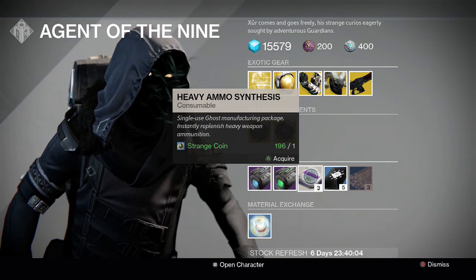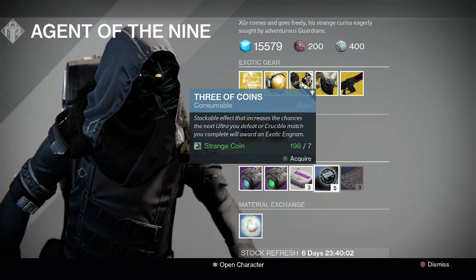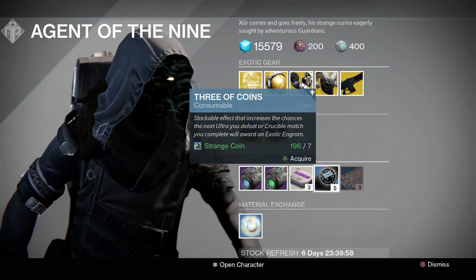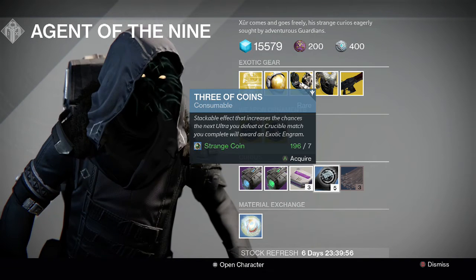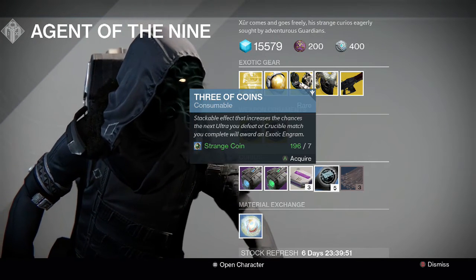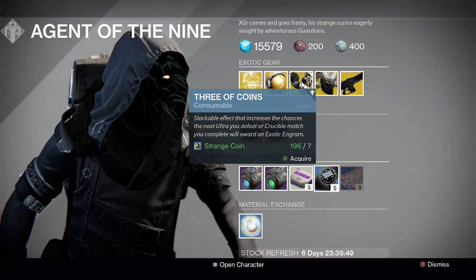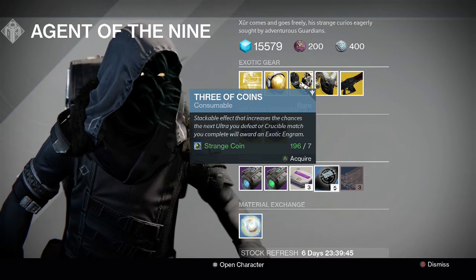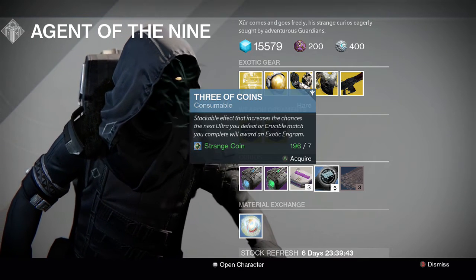He's also got the Three of Coins, which is a useful method for farming exotic engrams. You can go to places like the Iron Tomb, the Black Garden, or a bunch of other locations and smash out those kinds of activities. Even Regicide — you can use the Three of Coins and get multiple drops in the one mission.